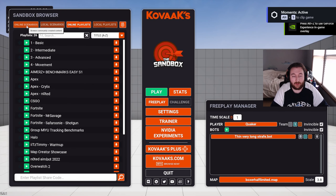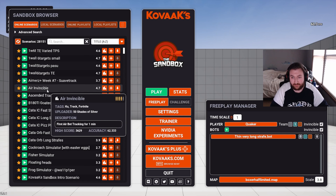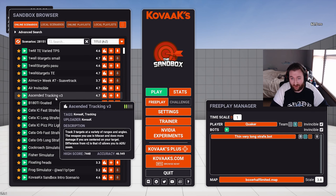I'll leave some of my favorite routines down in the description. You go to Online Scenarios and type in whatever ones I recommend, or find your own on YouTube — do your own research too. Some of my favorites are One Wall Six Targets, which is basically just flicking with a pistol. Then there's Air Invincible, which is tracking, and Ascended Tracking.